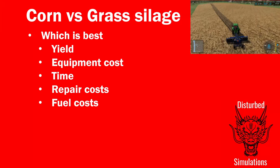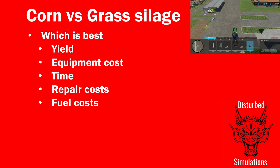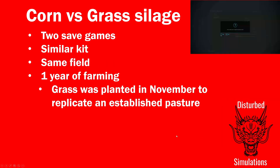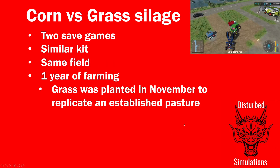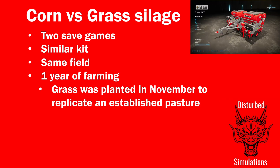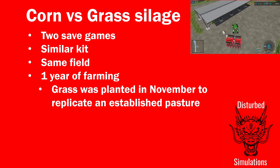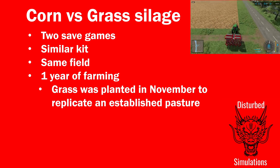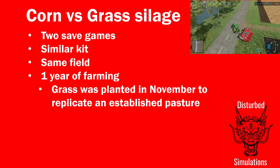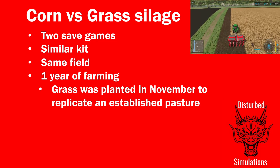We'll look at yield, equipment costs, how long it takes to do silage from both, repair costs, and fuel costs. I ran two save games with similar kit — same field, same farm infrastructure — and they each did one year of farming.